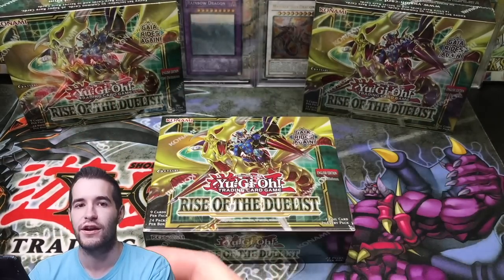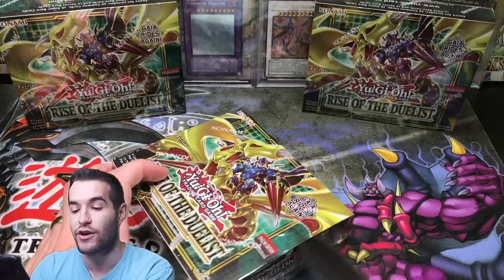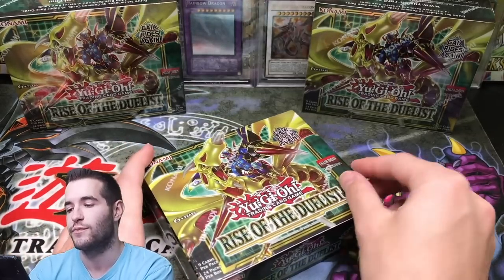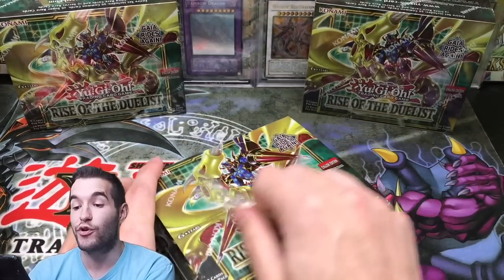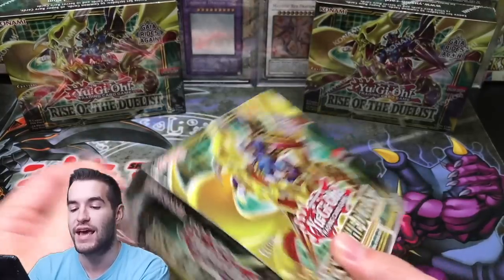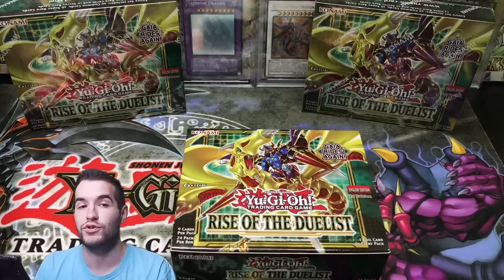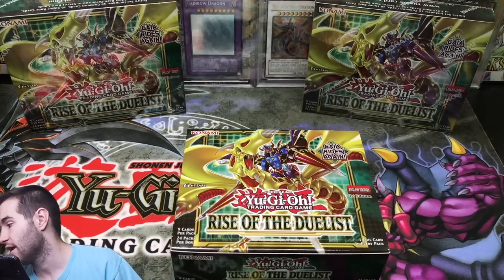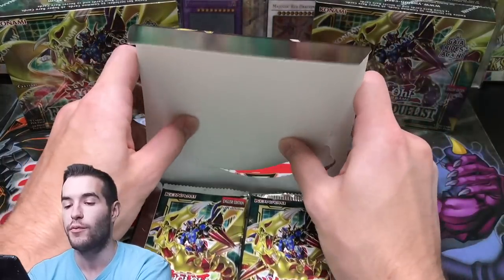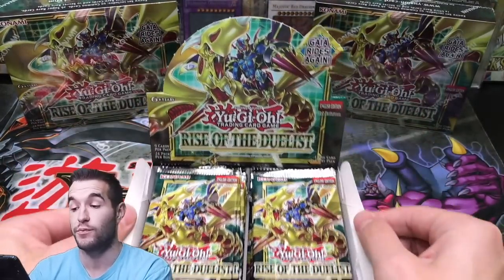We have three booster boxes here. I'm gonna be live streaming a case opening this Saturday, unless of course the case doesn't arrive — it's scheduled to arrive, but you never know. The plan is Saturday to have a live stream, open up the case, hopefully pull a DD Crow Starlight or the Gaia Starlight. The Gaia is actually a super rare normally, so we'll probably pull the super rare in this opening, and if not, we'll almost definitely pull it out of a full case.